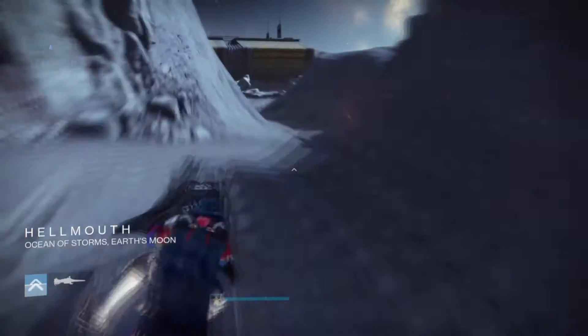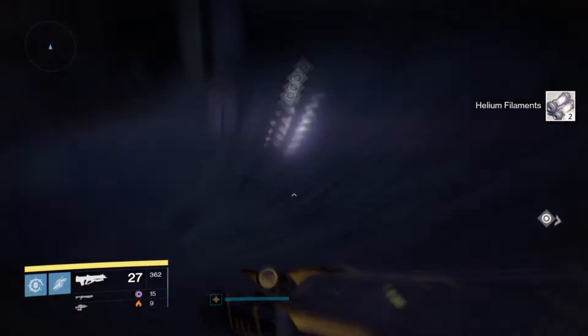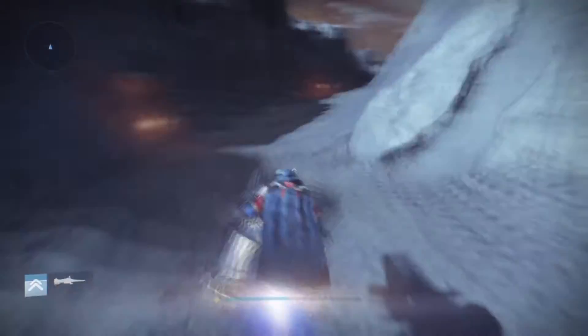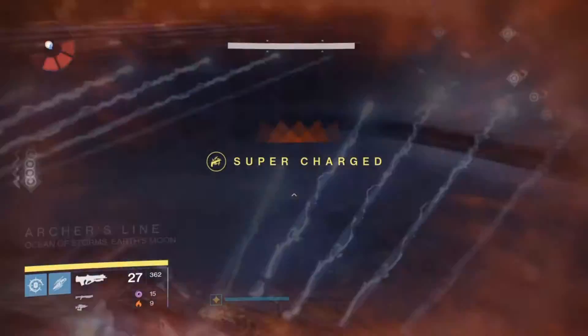Therefore, once I collect the helium coil, I jump on the sparrow and head over to Hellmouth. As soon as the new location is shown on the bottom left of my screen, I turn the sparrow around and head back to Archer's Lane where the helium coils are. The rest is self-explanatory: collect your helium filaments, hop on your sparrow, head to the nearest zone, and head back to the coils.